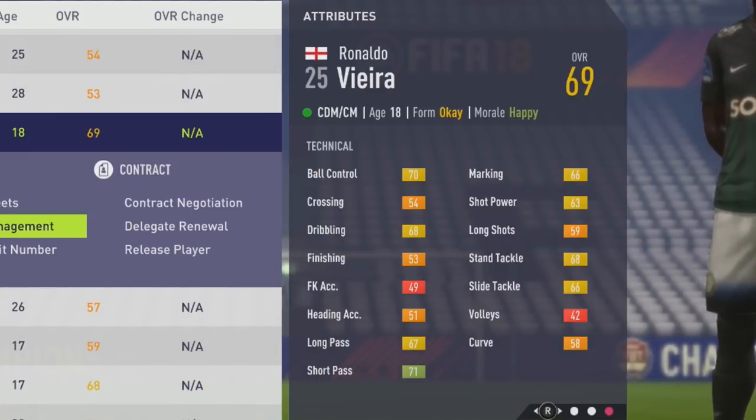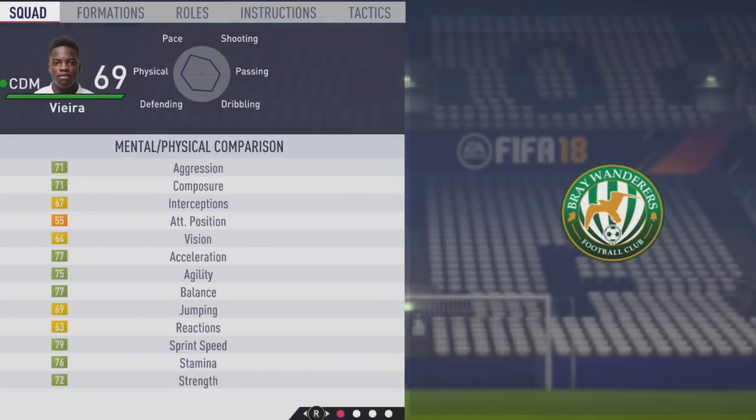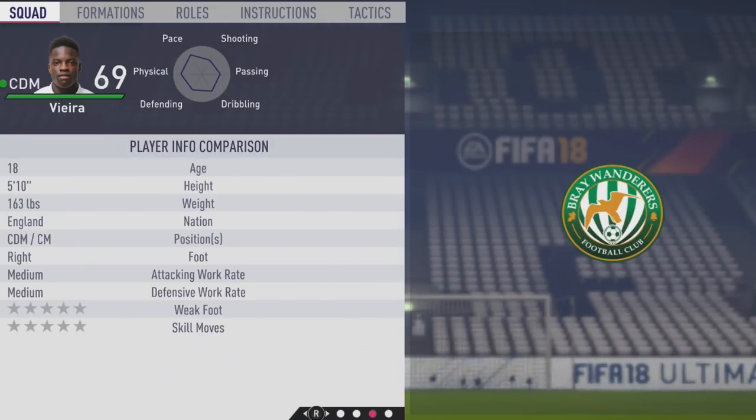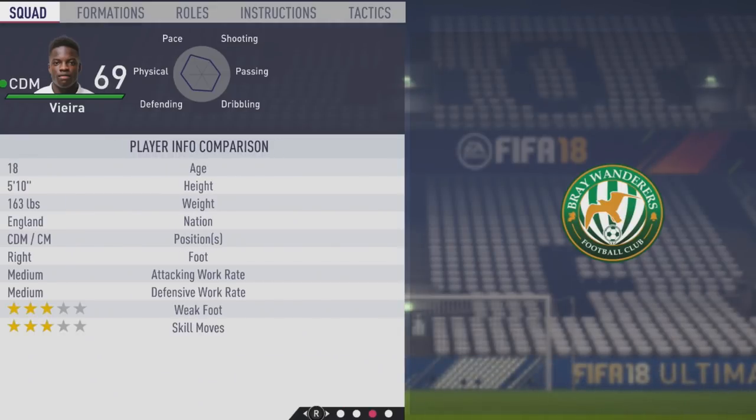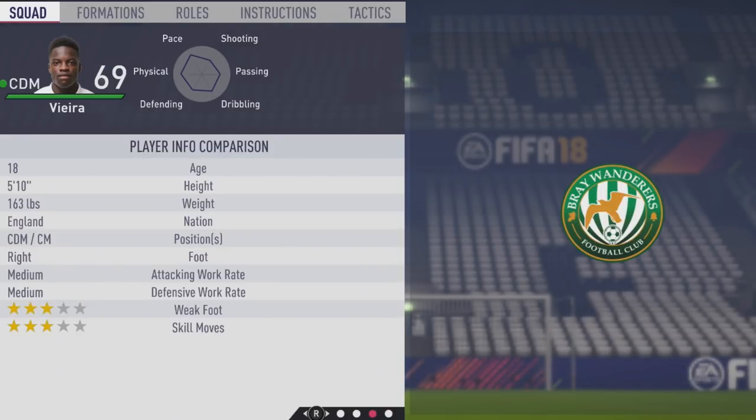Definitely very solid physically with the high stamina, good pace, agility, and balance. Could feel really nice on the ball from the start. Also 64 vision and 72 strength. He's 5'10", right-footed, medium-medium work rates, 3-star weak foot, 3-star skill moves.